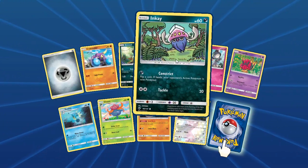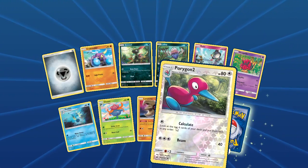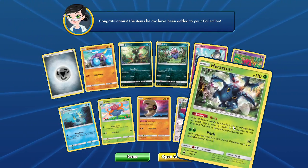We got Inkay! I wonder which Inkay is better, this one or the other one? Seedra, Corsola 2, some Lunatone action, and our rare is the Guts Heracross.